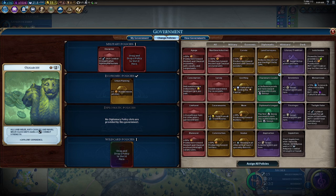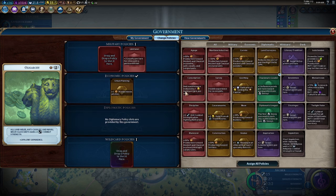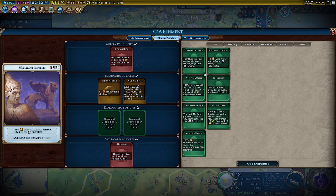You can also increase loyalty through government policy cards — such as the Limitanei card, which increases loyalty by two if a city has a garrison unit. Later on you can unlock the Praetorium, which gives an extra two loyalty if a governor is assigned to the city.